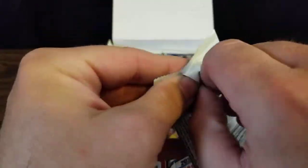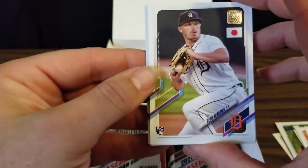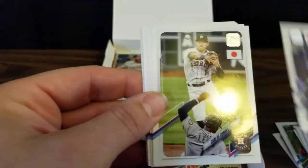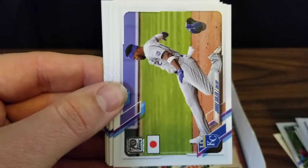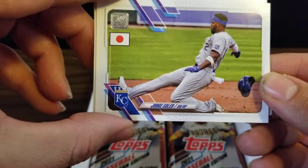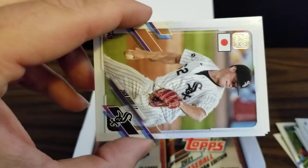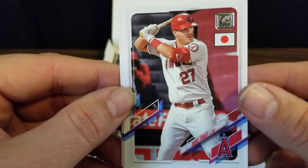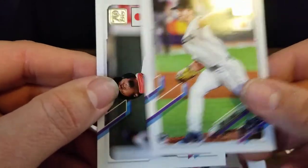We'll move on to pack number two, where we find a Beau Burrows rookie card, a Manny Machado, Carlos Correa, rookie card of Clark Schmidt, a Jorge Soler, James McCann, rookie card of Zach Birdie, and a Mike Trout — always a good card, I like seeing a Trout in the box. Rookie card of Trevor Rogers and a rookie card of Chadwick Tromp for the Giants.